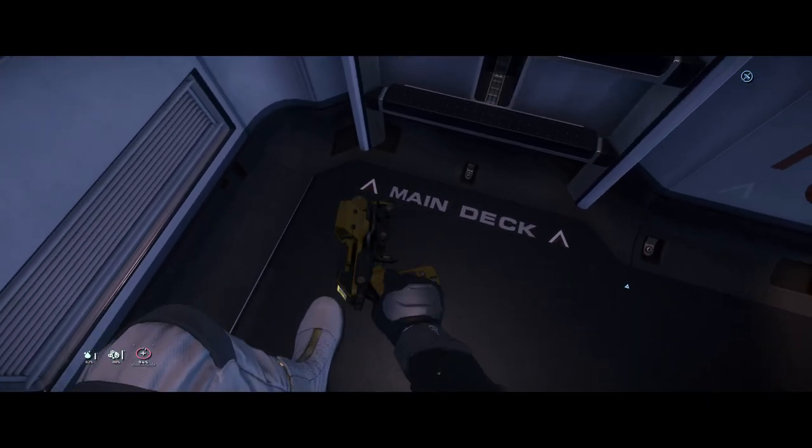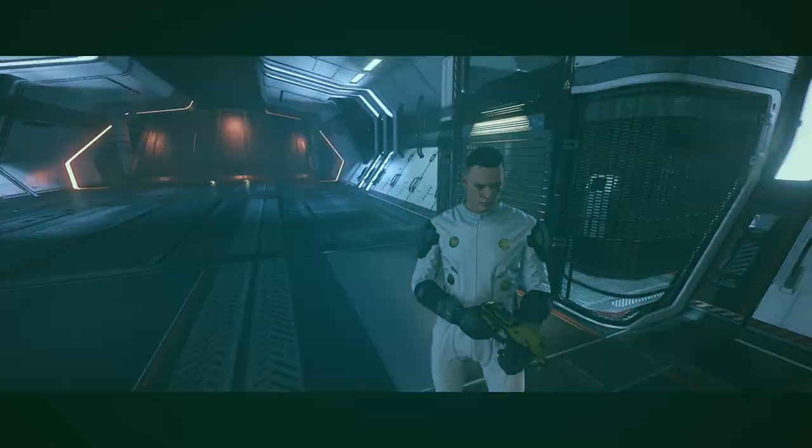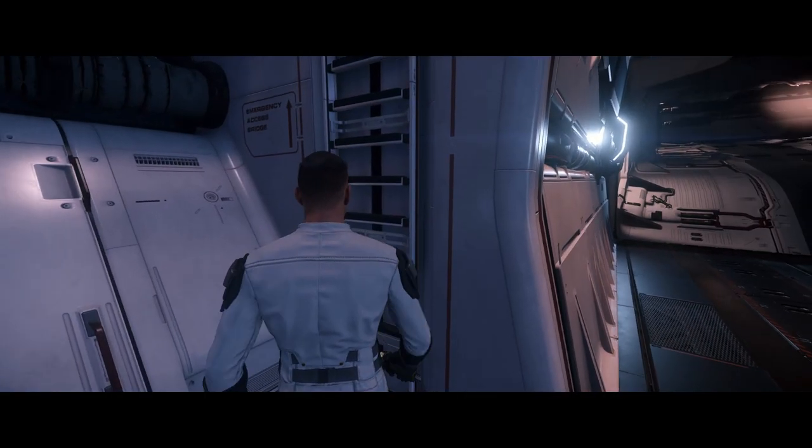Step 1: Wield your multi-tool with tractor beam attachment. Step 2: Hold F and select carry lowered. Step 3: Find a ladder and climb on it.